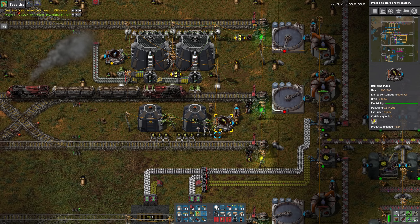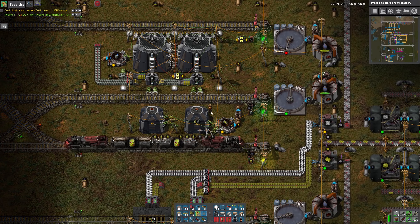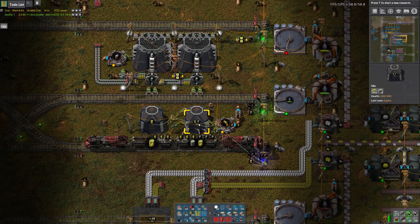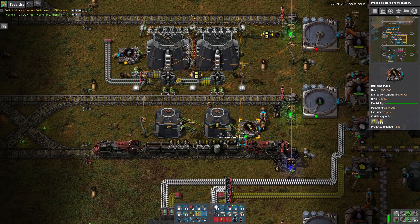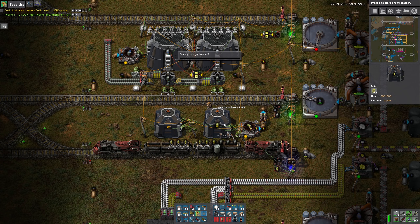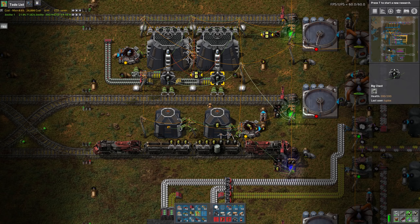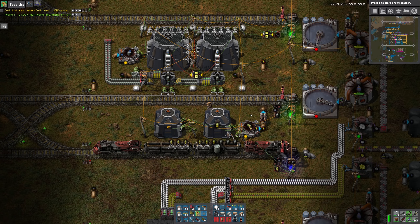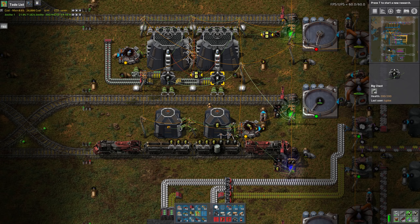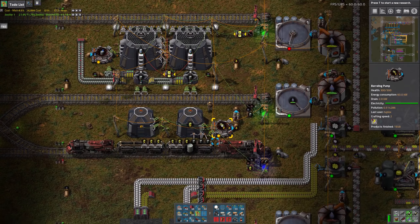Before I get started, I want to address this situation here. I'm going to pick up those empty barrels because we have empty barrels going in here, and right next door we're requesting empty barrels all the time, so it seems silly to not put those up here first and then overflow into there.